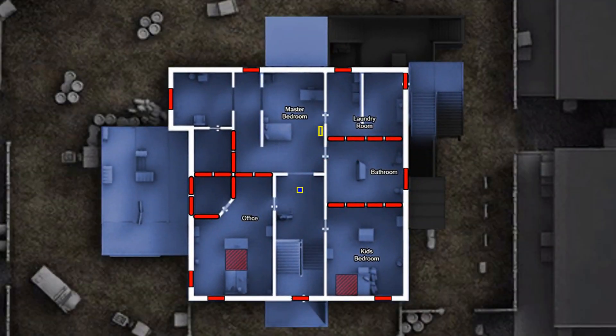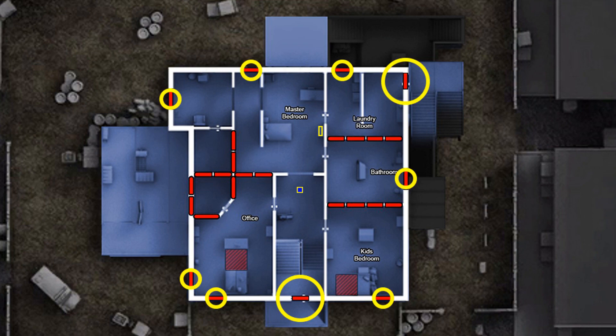The second floor is considerably larger than the third and is distinguished by a corridor running down the centre to the master bedroom, flanked by solid walls on both sides. The rooms on either side are mostly connected by fully breachable walls running east to west. Entry from the outside is through any of the 7 windows or 2 doors — the southern door is again halfway between floors 2 and 3.